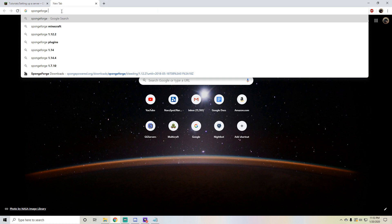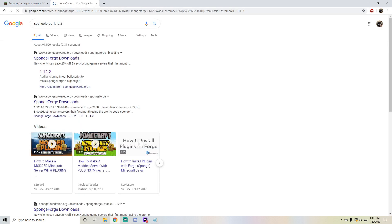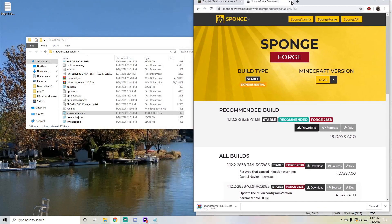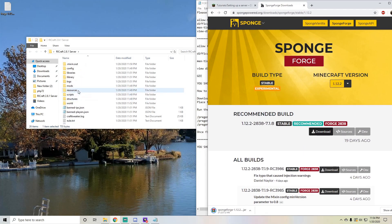In order to get to SpongeForge — this will also be in the description — just type in SpongeForge 1.12.2 and go to Downloads. You'll see right here it says Recommended Build, just go ahead and download that. And then when you do that, you'll see your mods folder right here — you just want to drag and drop that into there.